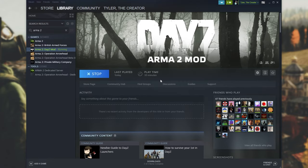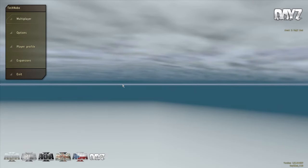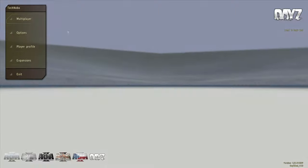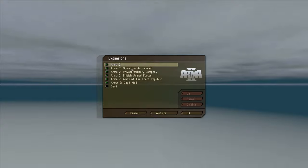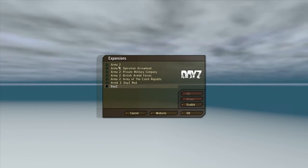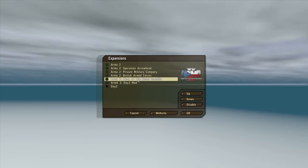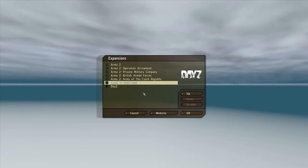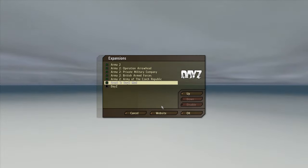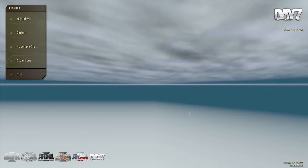Now we're launching up the ArmA 2 DayZ mod and in a moment we should be able to find a server and start playing. As you can see, we're submerged underwater instead of watching an intro video. All we have to do is make sure that under the Expansions menu, we only have ArmA 2 mods checked. ArmA 2, Operation Arrowhead, Private Military Company, British Armed Forces, Army of the Czech Republic, and DayZ mod should all be checked. If you have any mods from other sources including the Steam Workshop, make sure that they are unchecked. Click OK, and you may have to restart DayZ if you actually unchecked one of them.